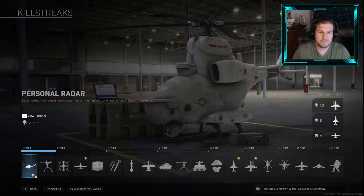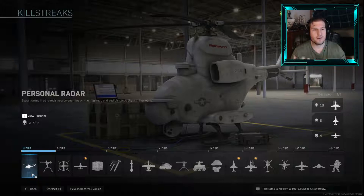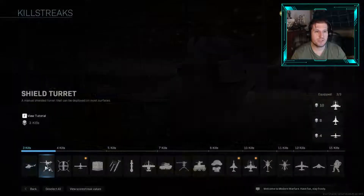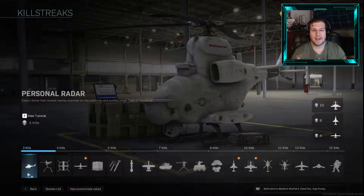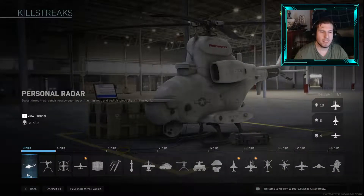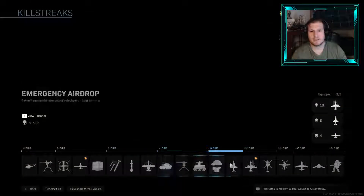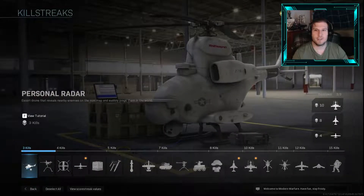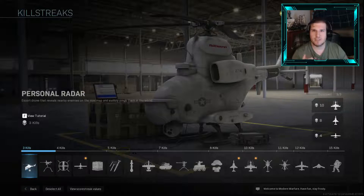The first one is the Personal Radar. This is a really great low streak — only three kills. It pings nearby enemies, giving you a little bit of an idea where enemies are around you. Definitely one people should use all the time, especially against competitive players when you know you're not going to get high killstreaks. I'm going to rate these A down to F, and this one gets a solid B. The main downside is that a ton of people use Ghost, so it won't show anything on those players.